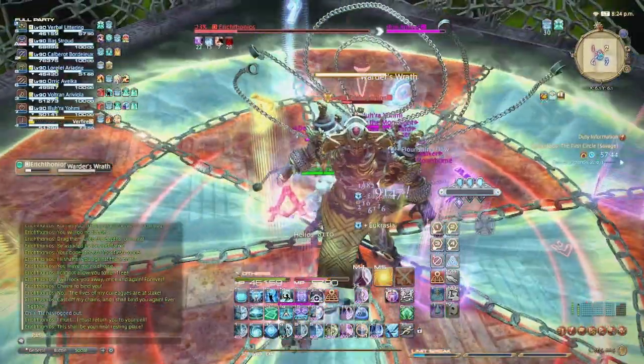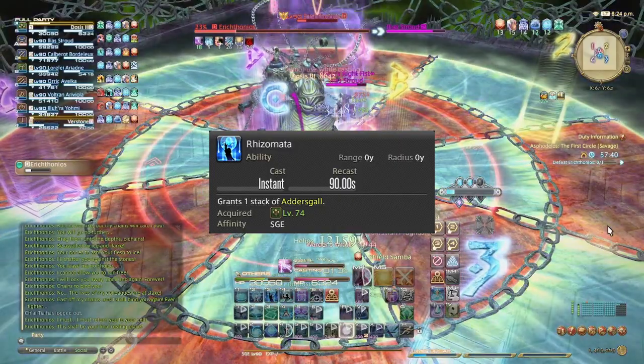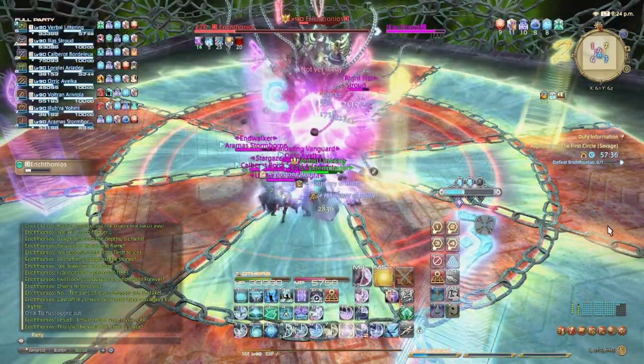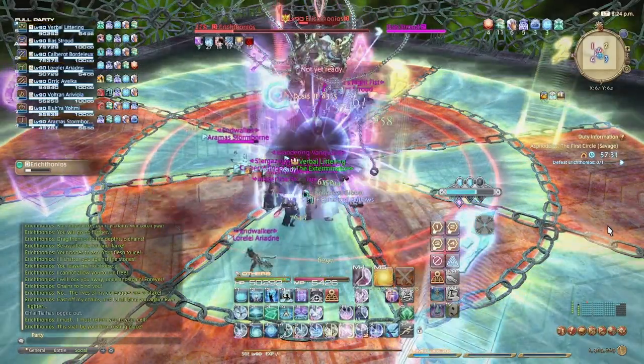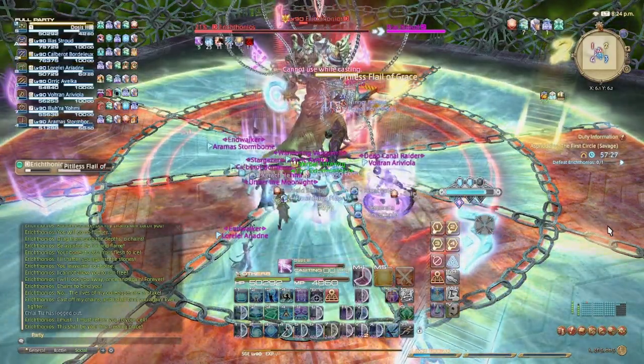Since you get free stacks every 20 seconds, you can always use Rhizomata in an emergency to get one stack immediately — getting some mana back and continuing to deal damage instead of sitting on max stacks. This is especially useful for savage raids where you may run low to mid piety to increase damage output while using Addersgaze to mitigate damage as much as possible.